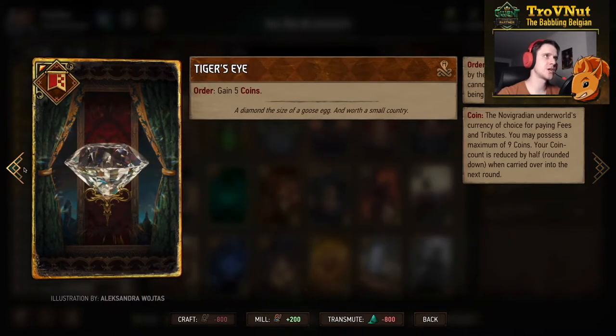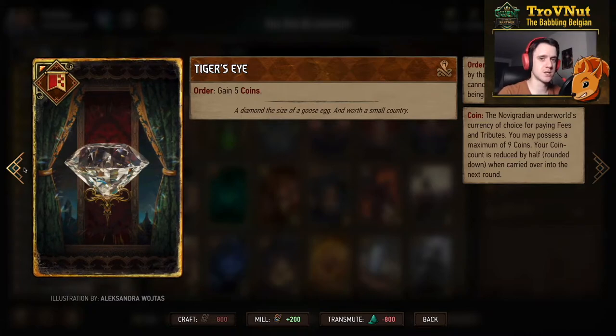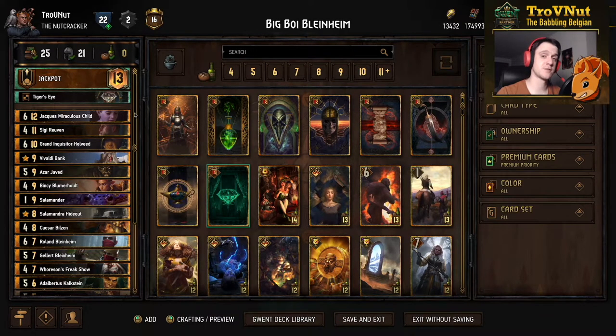Our stratagem is the Tiger's Eye, where we gain five coins immediately — giving us that head start to get a full coin pouch, which is really handy to immediately get those points boosted instead of gaining extra coins. That covers all the cards; we're heading straight into a few example matches to see how we make this work.